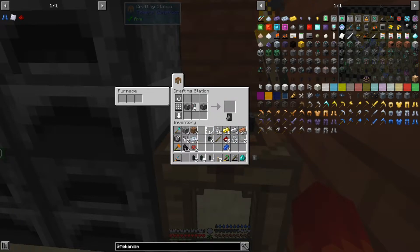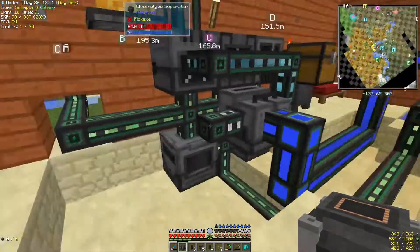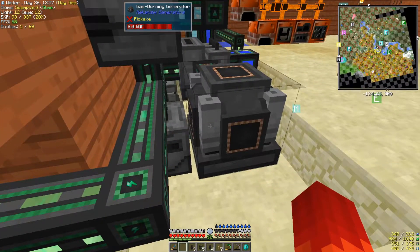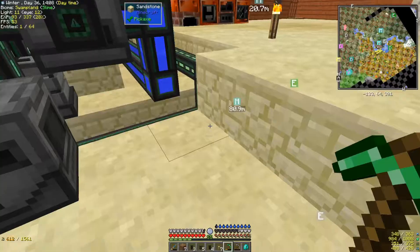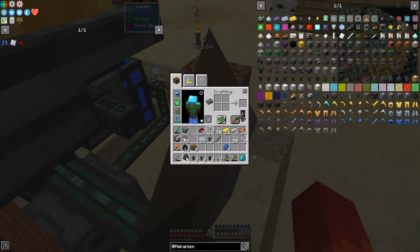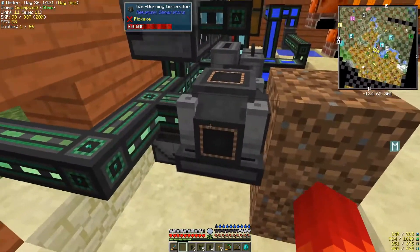Now let's throw the rest of this together — enriched alloy, osmium, that's right. Gas-burning generator. And if I put that there... oh no, I have to put it the other way around. That's not good. At least it'll preserve the energy. What I'm going to do is that to give me a backstop. There we go — now it's linked.